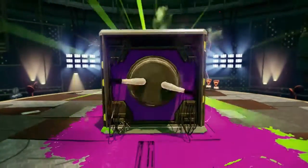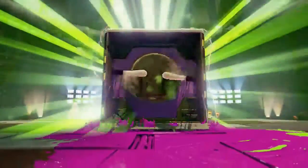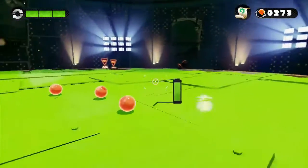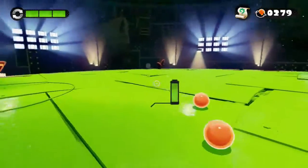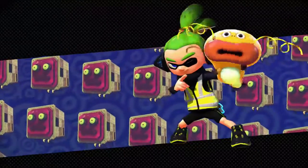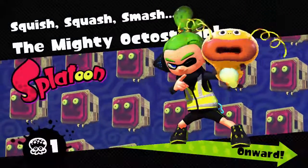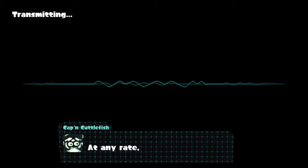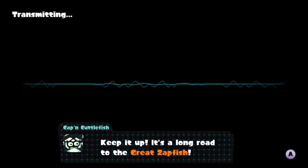Look at those fancy lanes. Kaboom! Now everything's green. We shall grab these and the power eggs. We have rescued the fourth Zapfish. The mighty Octostamp is not mighty anymore. 'Avast! They have the great Octo weapons at their side. At any rate, good work Agent 3. Keep it up — it's a long road to the Great Zapfish.'